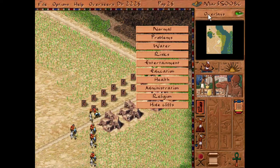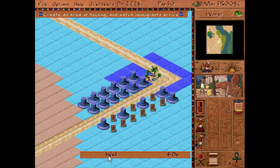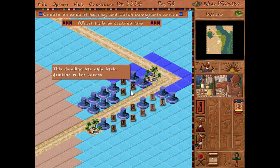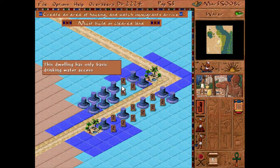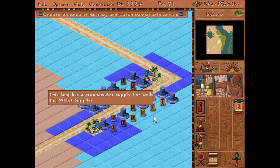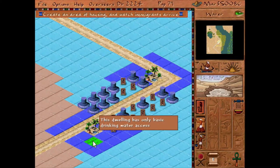Let's do the map here with the water, see how that's doing. No access to drinking water, so let's put another well down on this side. There we go. I should have maybe put a well in between each thing. That's working out a little bit.